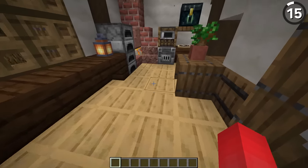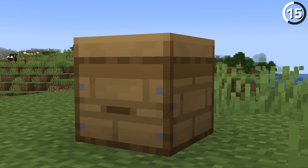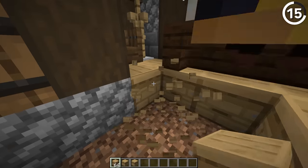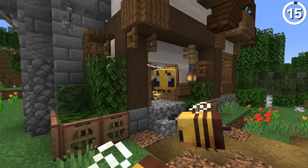Beehives and bee nests make for great decoration blocks, but it's the bees inside you've got to be careful of. If you foolishly grab one of these with a silk touch pick before evicting the current tenants, now you're just going to have a couple of buzzing blocks inside your build. And that might just be the telltale heart that'll finally drive you crazy.